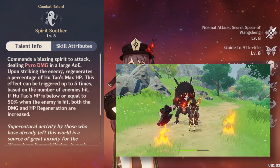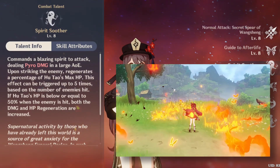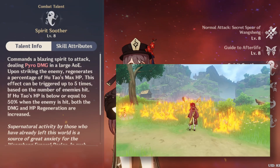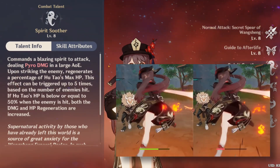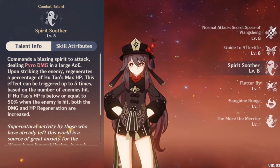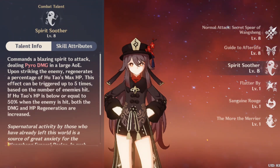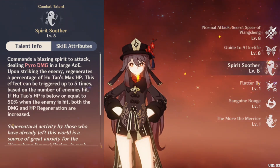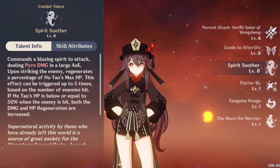Her burst is quite simple. When you use her elemental burst, she will gain a set amount of HP. And if Hu Tao's HP falls below 50% when enemies are hit with the elemental burst, both the damage and HP regeneration that the burst provides are increased.